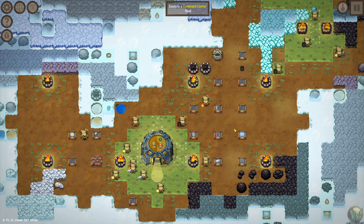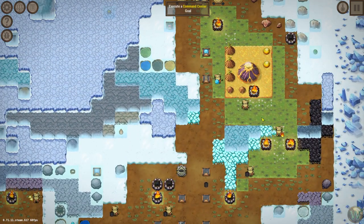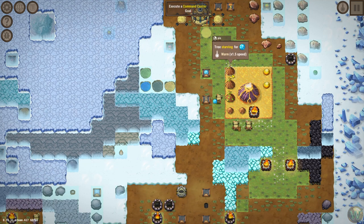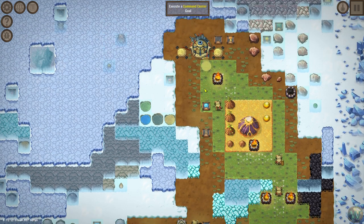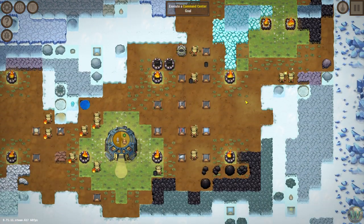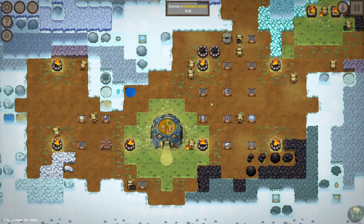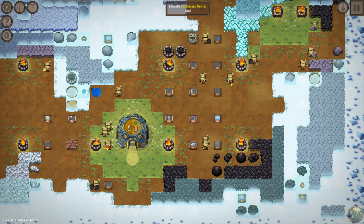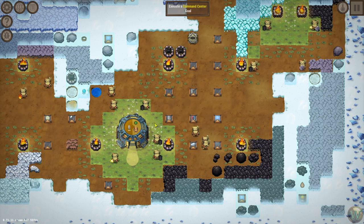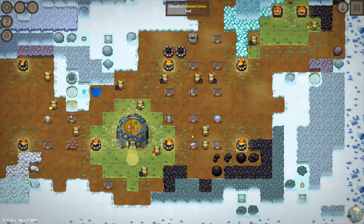Hello and welcome back to Craftomation 101. In our last episode, we continued our expansion into crazier and crazier programs by having them maintain these three trees in a better way, and we are continuing to advance that. At the very end of the last episode, we tweaked the Maintain Fires program to add an eating step in the middle, and that has broken the bots a little bit.